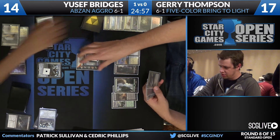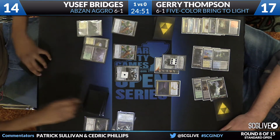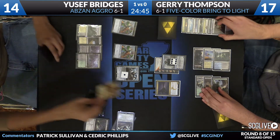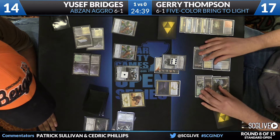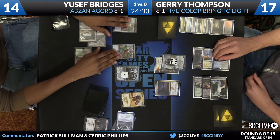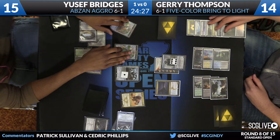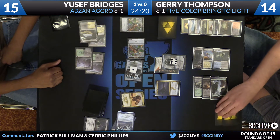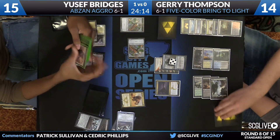Might be time for Selumgar here. Jace will start by ticking up, and now there is Selumgar the Drifting Death — a great answer to Hangerback Walker. Don't forget Radiant Purge and Utter End in hand there for Thompson. There's a fourth land for Bridges, finally, and here's the Siege Rhino. It'll take a little bit of damage to cast it, but it'll gain that life back. Thompson's going to fall down to 14. Selumgar online. Here's an attack — going to block the Hangerback Walker, which will make a 1/1, and then Selumgar's going to get to swallow those up.